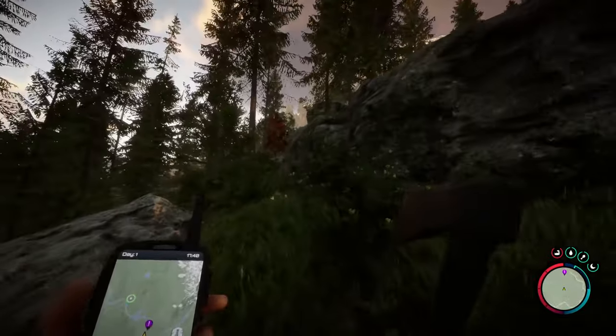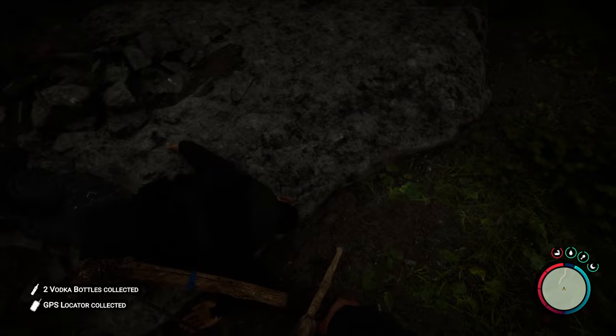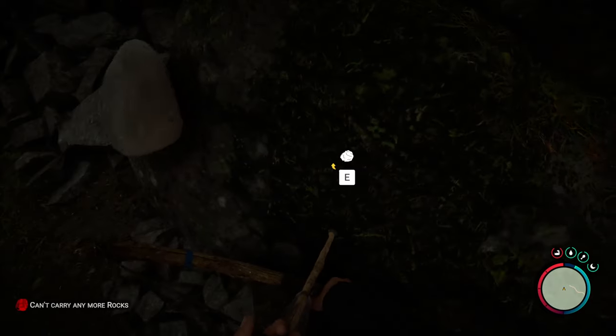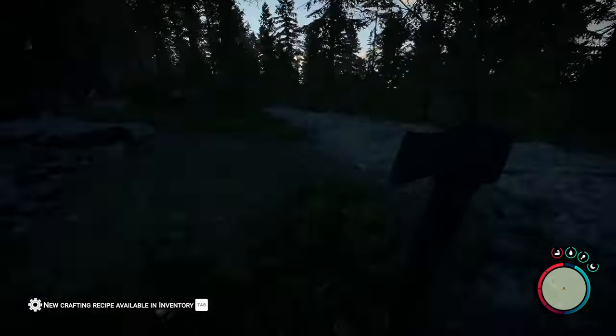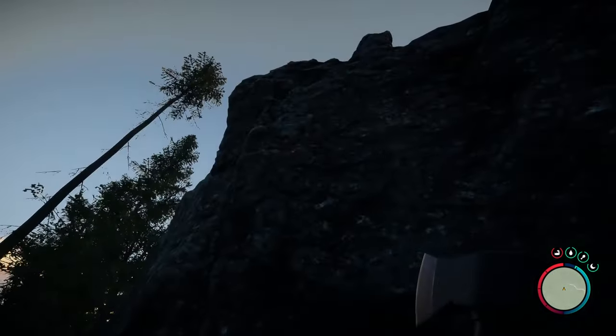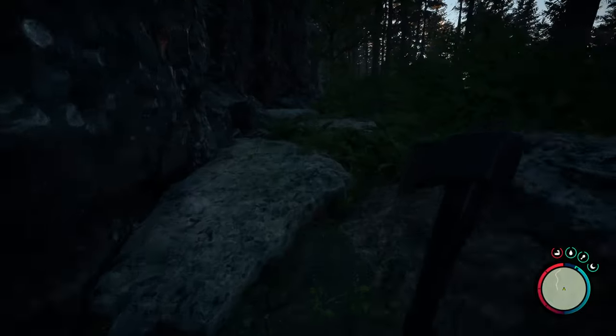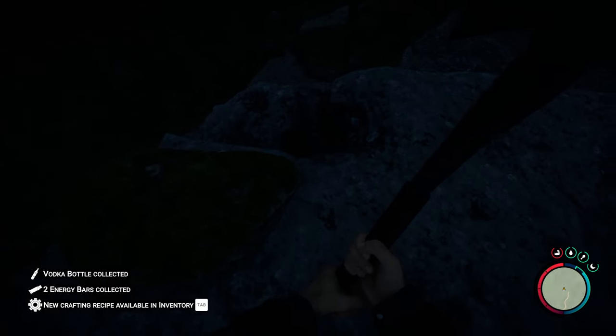I think the more items you find the quicker you'll run into cannibals. This can be done two ways if you have a bow — hit the rope. There's going to be a flashlight and GPS. Flashlight's right there. There is some other stuff up top as well — you can go up top and remove the rope that way, just hit it. There's some rope and some energy bars up there.